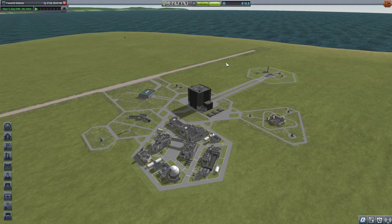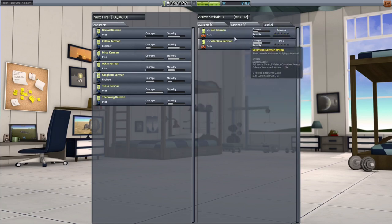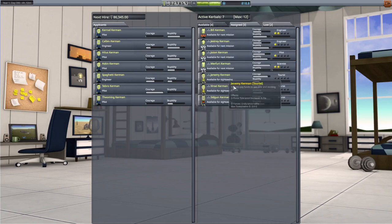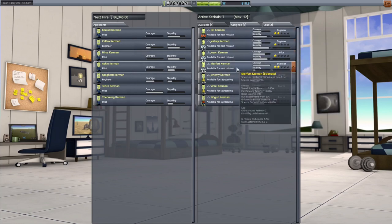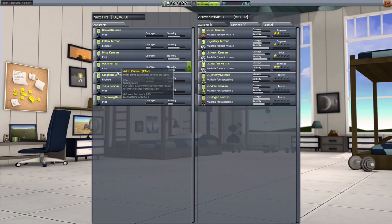Before we can do that we need scientists, because I've killed off a scientist. It was Bob - yeah, Bob was a scientist. So I only have currently one level-two scientist, old Murfert here. We need one more, and unfortunately I don't see any more available right now.